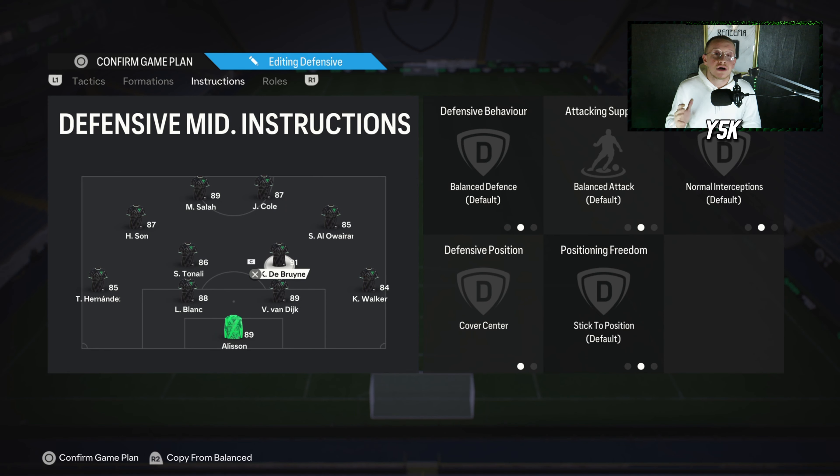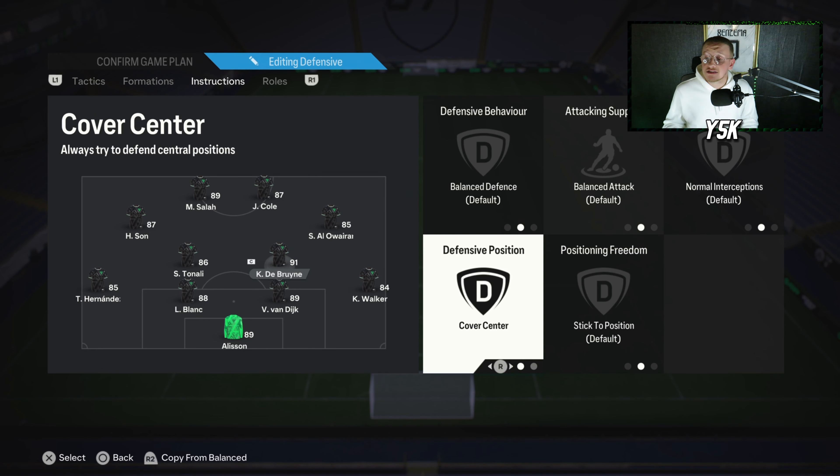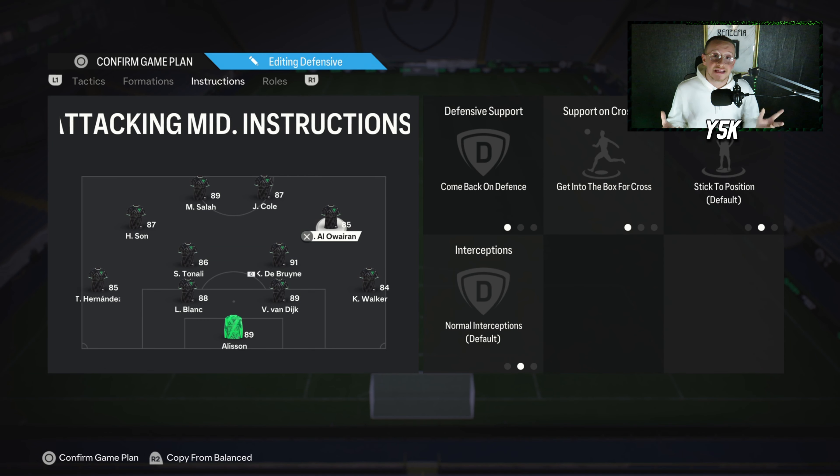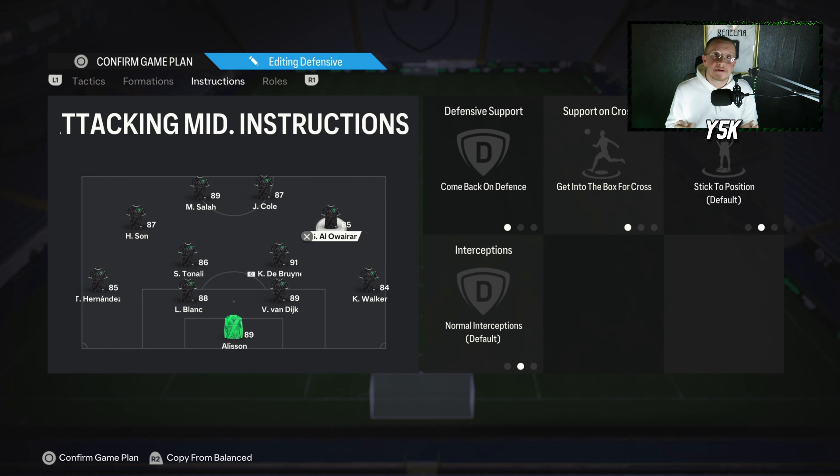For the right CDM, you need a box-to-box midfielder — someone you'll see both attacking and defending. I'm using Kevin De Bruyne, who is great in that role. His instructions: Cover Center only, nothing else. For the right and left attacking mids, they will be wingers in game, always trying to get in behind and play as a right and left wing. Use players with great pace. Their instructions: Come Back on Defense and Get Into the Box for Cross. Come Back on Defense is crucial — with four players up front you need them to help defensively, turning the shape into a 4-4-2 out of possession.